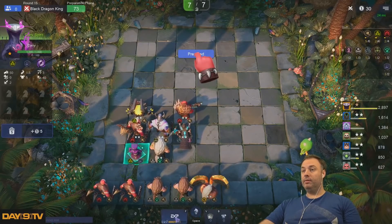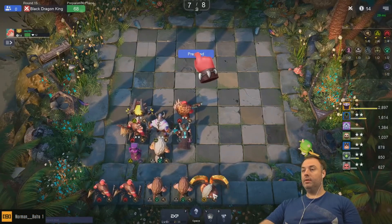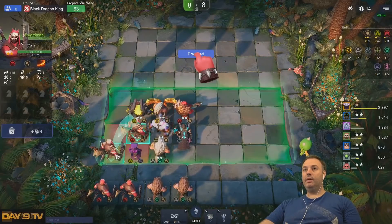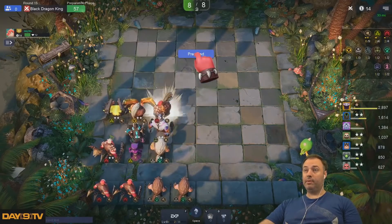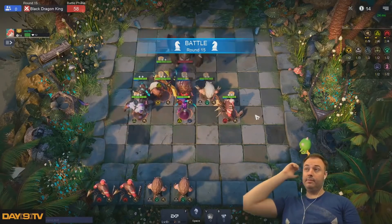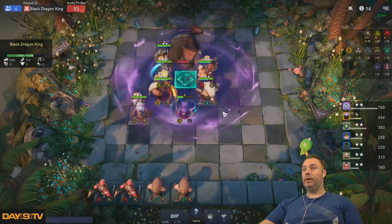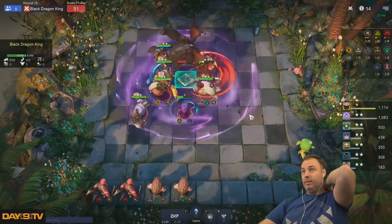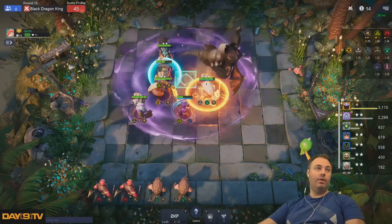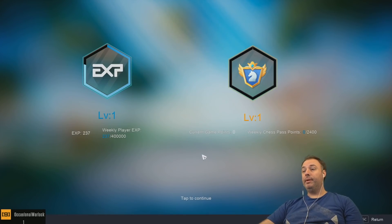I want another warrior. This is a carry. I have no idea how to do positioning — that's why I'm just going to jam everything into a corner. Dark Spirit, I believe, is Enigma. Oh my god, I'm getting wailed on right now. But it looks like we're going to win this. It looks like I won some stuff, but I truly think I'm probably terrible.